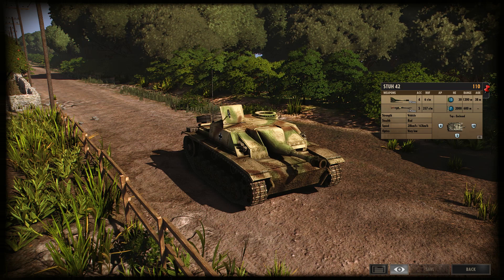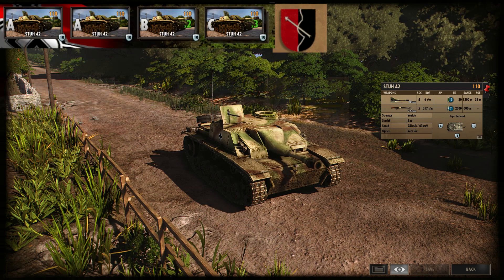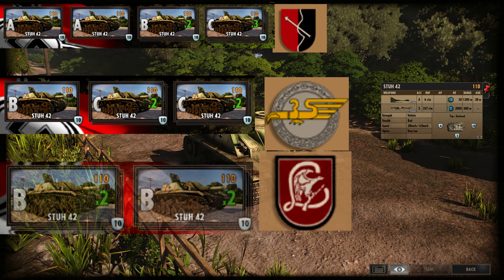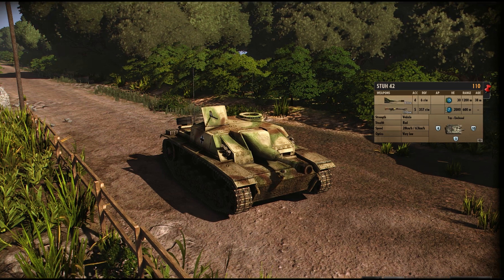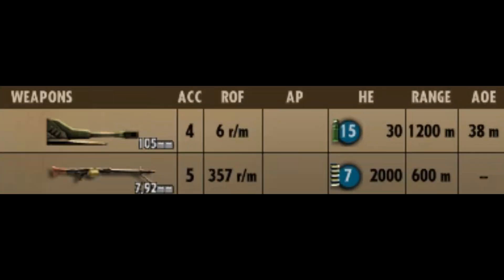In-game, the Stu-42 is a 110-point support tank available to the 91st Loughlander, 3rd Foulshaker, and 16th Luftwaffe divisions from A to C phase. It has two weapons. We have the 105mm LEF haubitze for direct fire — it's a gun rather than an artillery piece — with 4 accuracy, 6 rate of fire, 15 HE, 30 rounds of ammo, 1.2km range, and 38m area of effect damage.